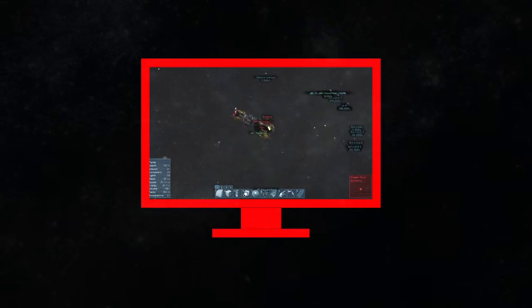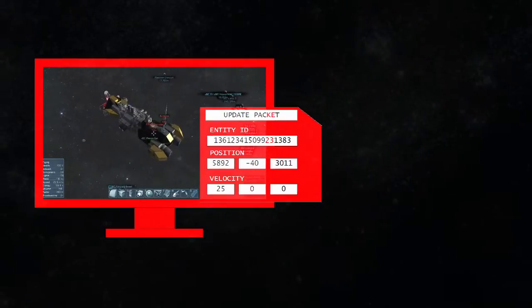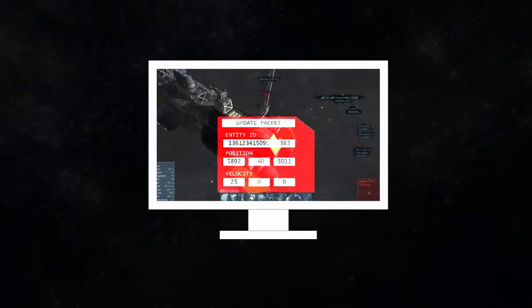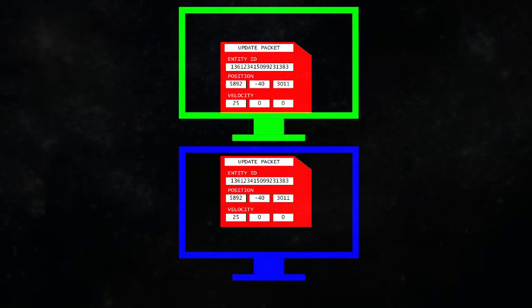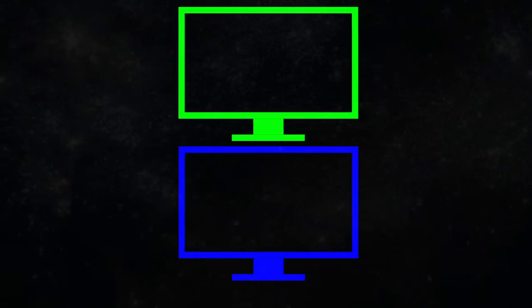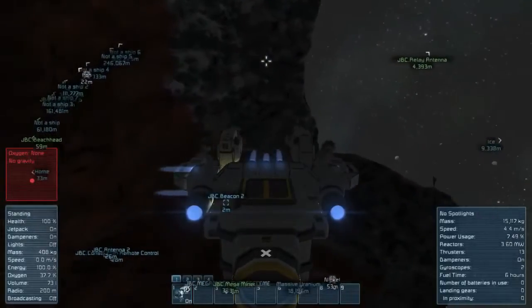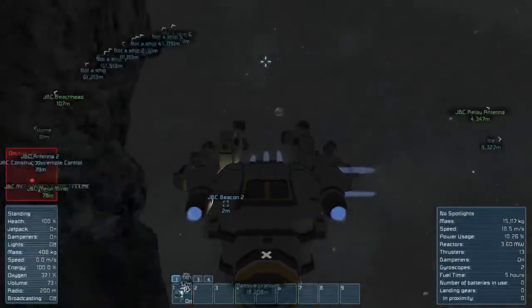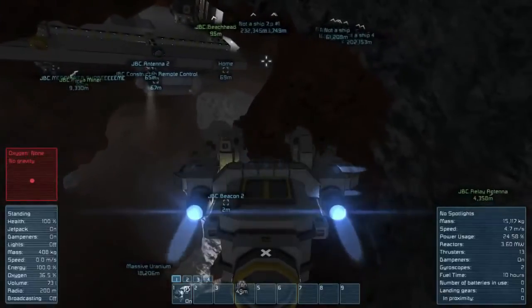Every few cycles, the client creates a set of update packets with the position, orientation, and velocity of everything in the world and sends them to the server. The server takes those packets and sends them on to each of the clients. Each client trusts the packets it gets and will update the objects in its world according to the packets it receives, with one exception. If a player is directly controlling an object, like their engineer or the ship they're flying, their client ignores any packets it receives about what other clients think that object is doing.